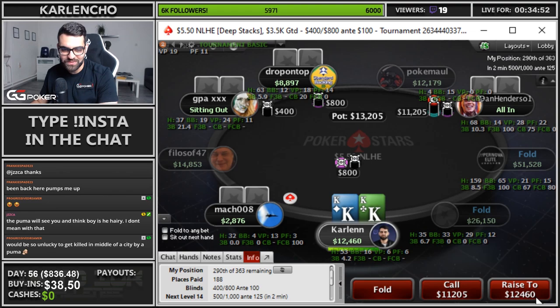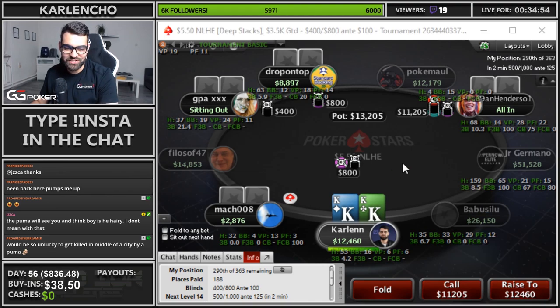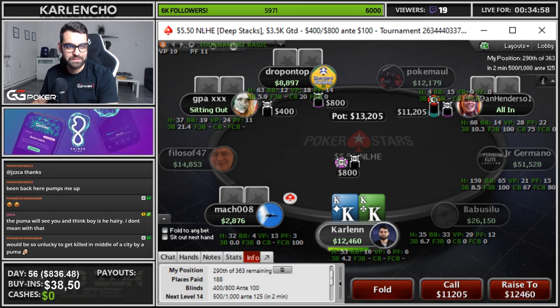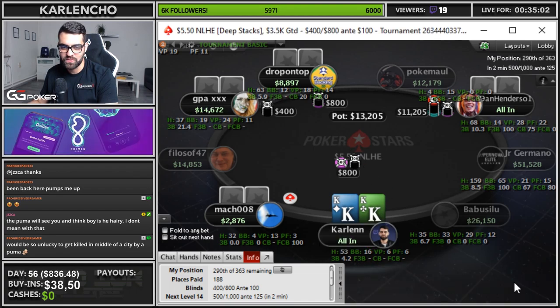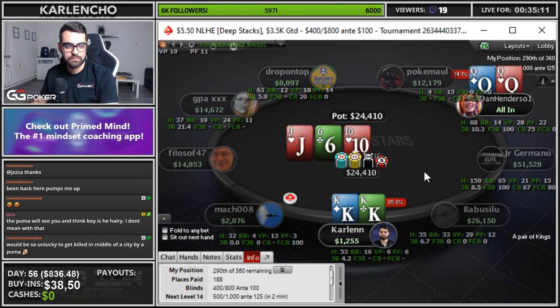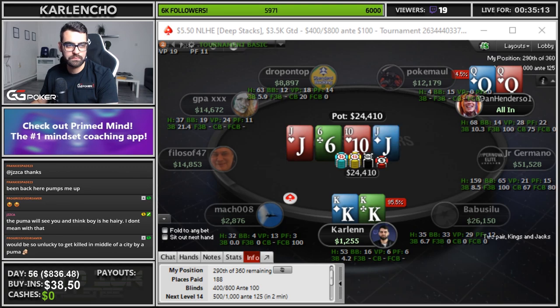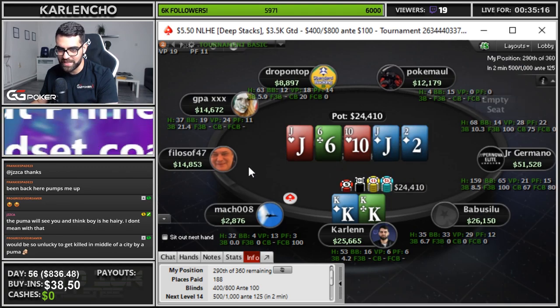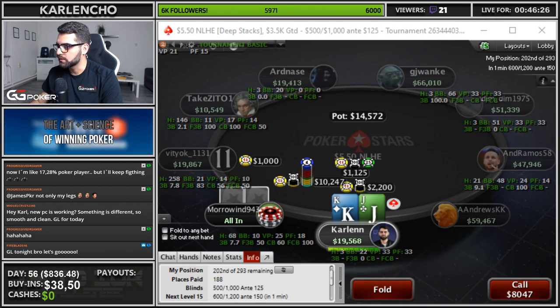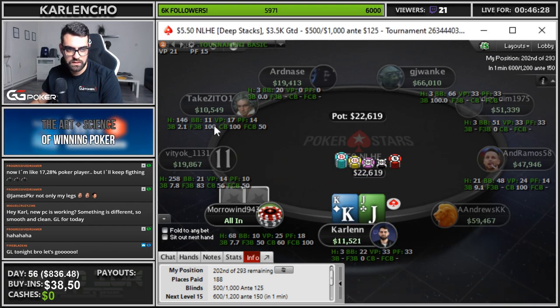I'm gonna switch here — my favorite hand, Kings! Put the kings in the chat, guys. Let's go! One, two, three — here we go. Kings, a very strong hand. Let's call this and good luck.